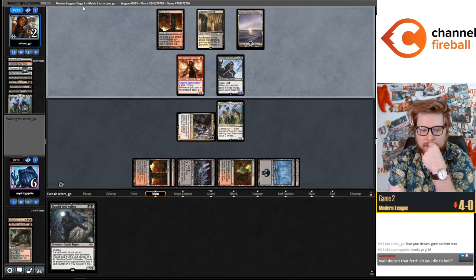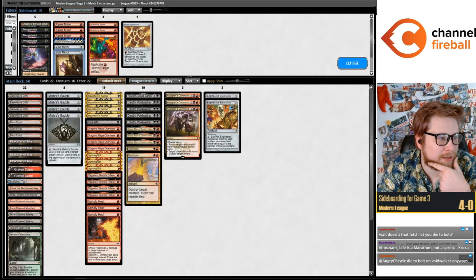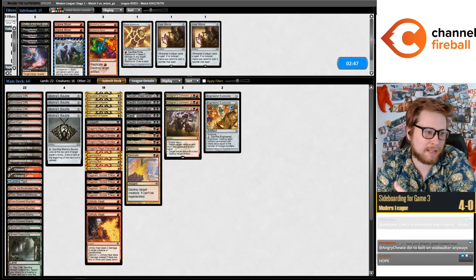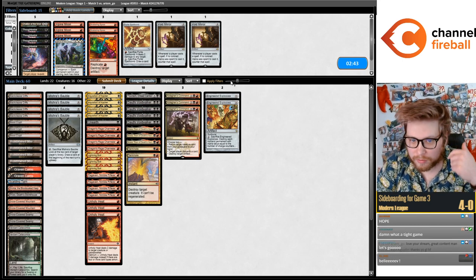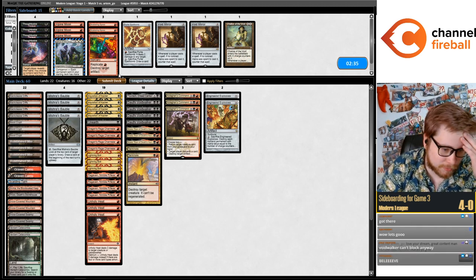Doesn't that fetch let you die to bolt? We die to bolt either way — any removal spell kills us. Void Walker? Void Walker can't block — it has Shadow, that's why we didn't Void Walker there. We got that game really close — the top deck Kroxa was crazy.